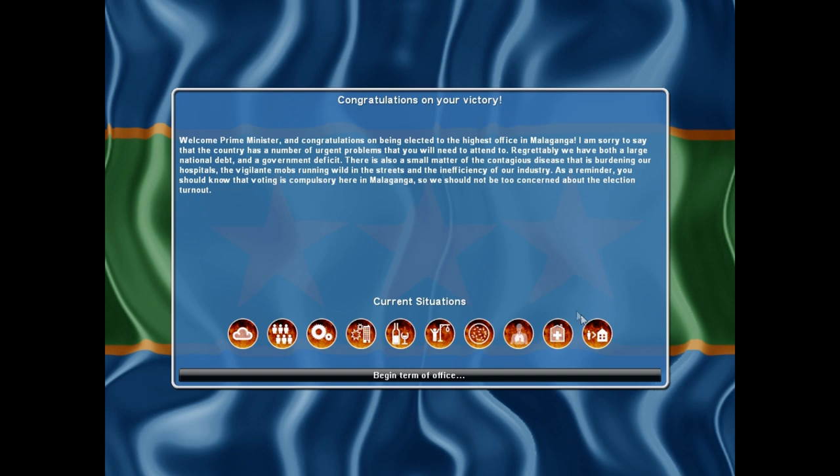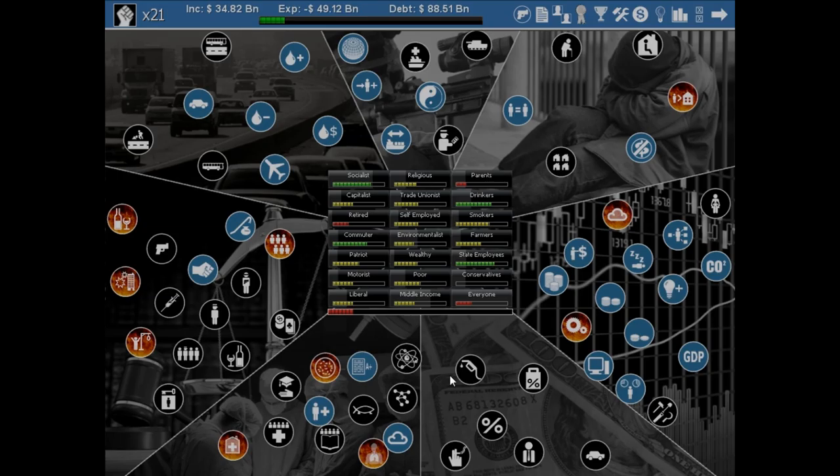Right here it's showing us all the current situations in our country — red meaning very bad. We have a problem with pollution, street gangs, our country is a technology backwater. We also have inner city riots, binge drinking, vigilante mobs, contagious disease, an asthma epidemic, hospital overcrowding, and homelessness. This is going to be a very tough scenario to play through, but let's try it.